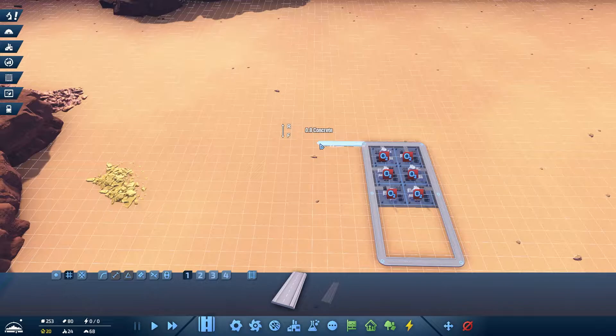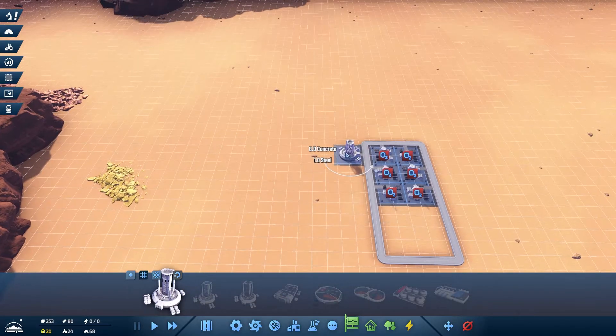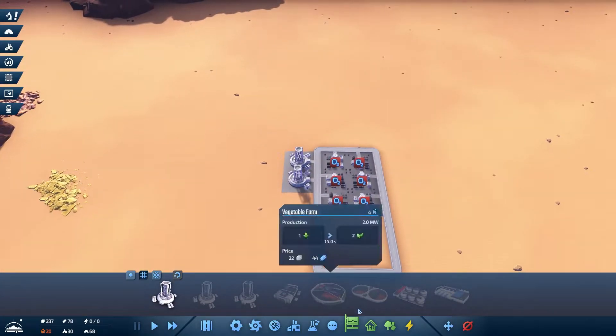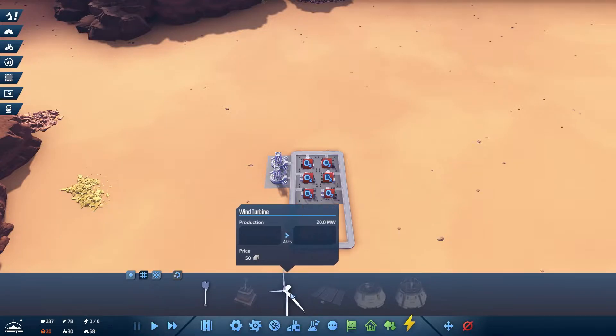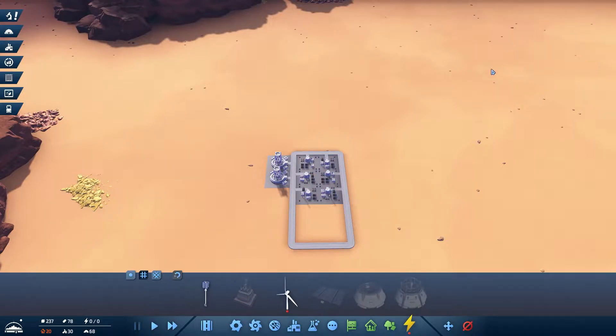Now we need to get ourselves some oxygen as well to start off, because for oxygen we can use the atmosphere processor — it's not really going to take a lot from us. There we go, we've got two of you going, and the rest is pretty much what we need to research. Yeah, we don't have enough workers — I am well aware.